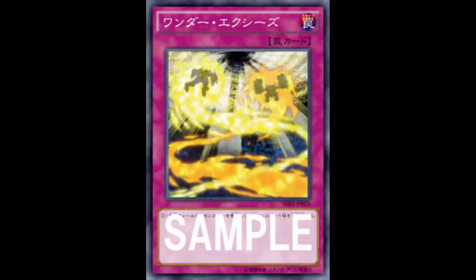Welcome back to more card review. Today we're looking at a trap card called Wonder XYZ. It's a really simple trap card that reads: immediately after this effect resolves, XYZ summon one XYZ monster using monsters you control. It's basically the XYZ version of Urgent Tuning — and nobody plays Urgent Tuning, so what's up with this card?